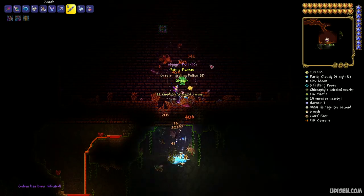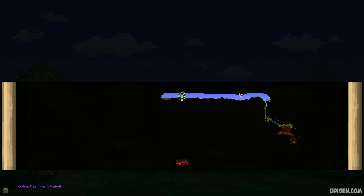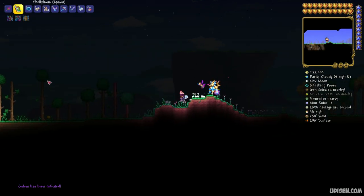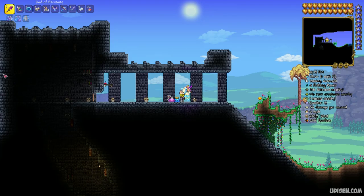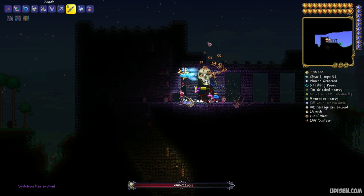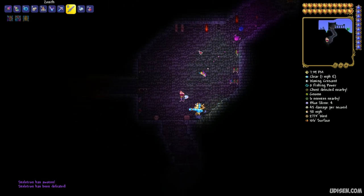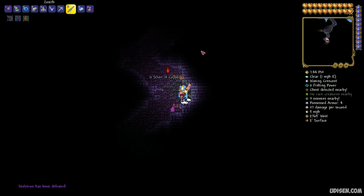After that, return to the surface. Explore the surface and find the dungeon structure, which you can find in any biome on the surface. You will see an old man near the entrance — the structure looks like this on the minimap. Wait for night time, talk to the old man, press curse, and kill this guy.